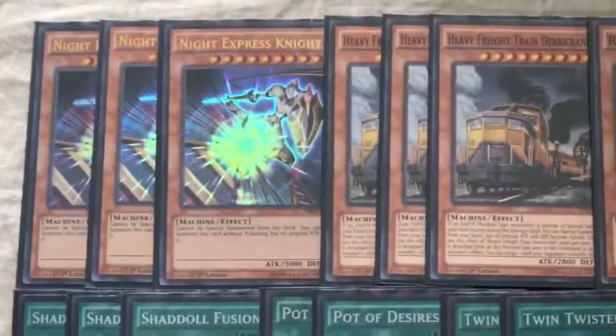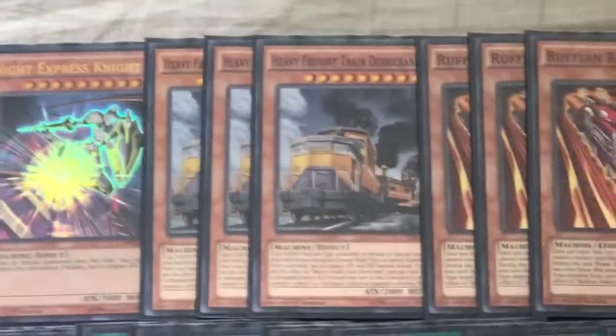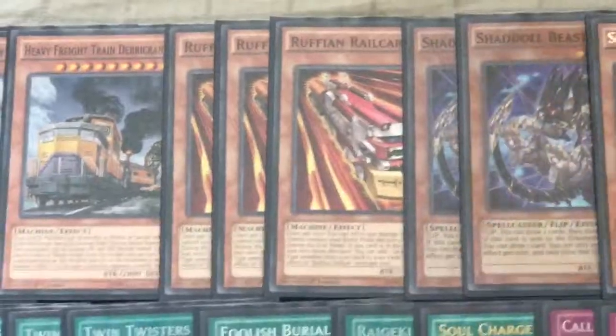Starting off with the standard train engine, we have the three Night Express Knight, the three Heavy Freight Train Derrick Crane, and then finally the three Ruffian Railcar.